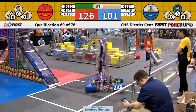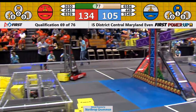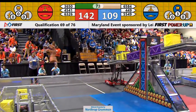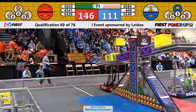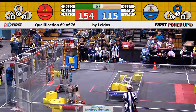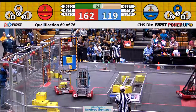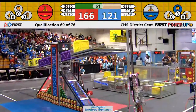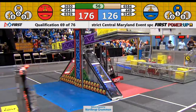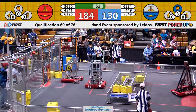Blue Alliance plays their levitate power up, which will give them 30 points on a climb at the end of the match. 45-41 is just making sure they maintain ownership of the scale. They place what appears to be a good cube, however it falls over and goes on top of their platform. Blair Robot Project puts a second cube up, but it doesn't do them much good because the Red Alliance already has way too many cubes on their side.